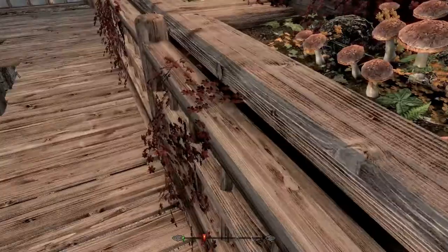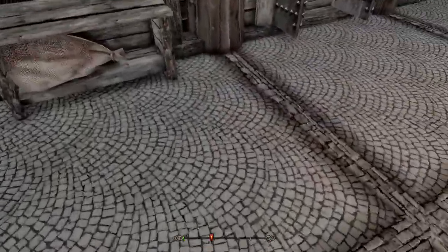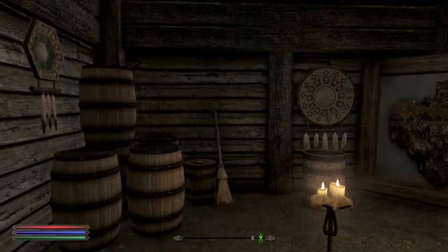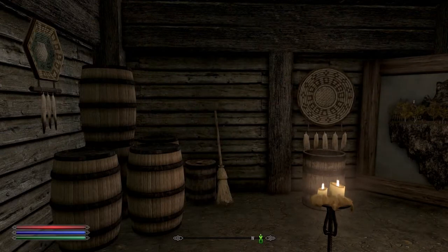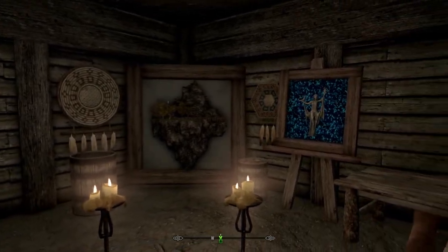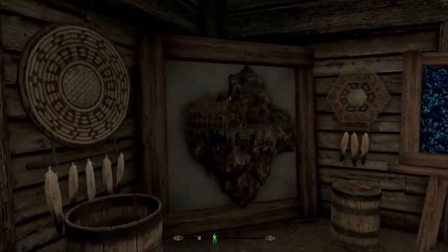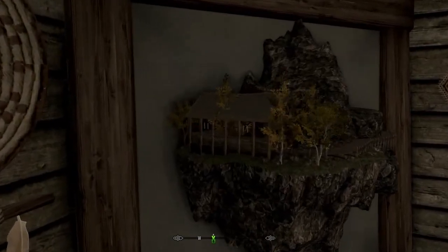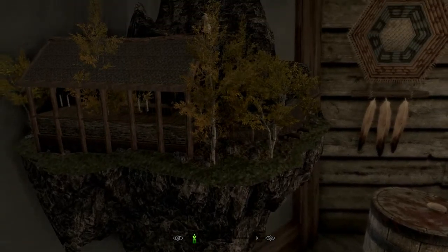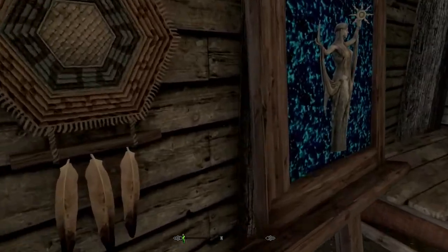So we're going to head down to the basement. Here we are — it's not very large. There are the two features. I'm going to get closer to those pictures because there's something really amazing about them: they're 3D. They're actual replicas — this one is a replica of the island, and this one is a Zora.